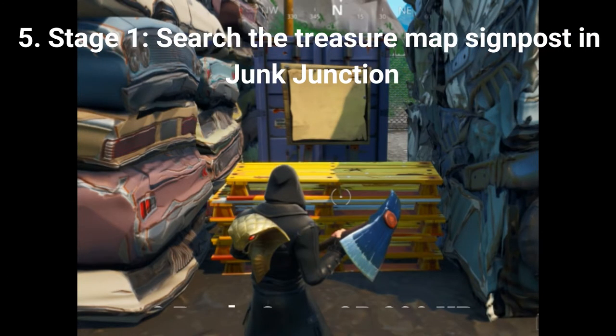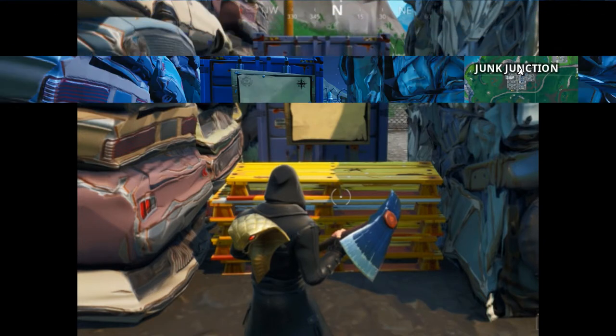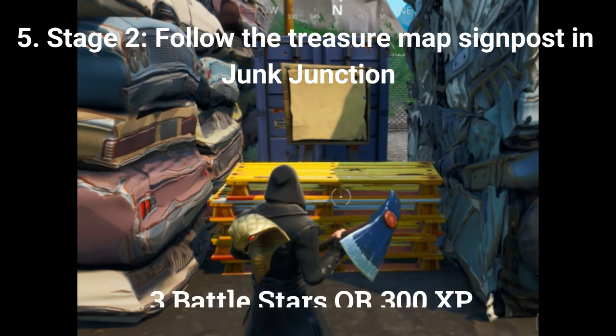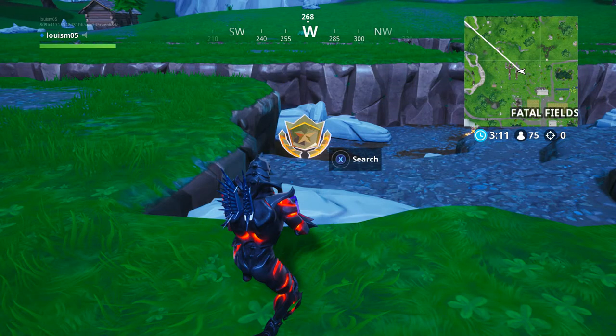The fifth challenge's first stage is to search the treasure map signpost in Junk Junction for 2 battle stars or 200 XP. The signpost is at the northern part of Junk Junction — walk up to it and use your interact button to search it. The second stage is to follow the treasure map, and the star's location is at the fork knife location northwest of Fatal Fields, worth 3 battle stars or 300 XP.